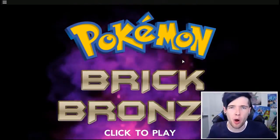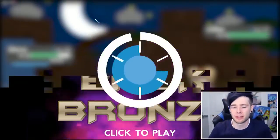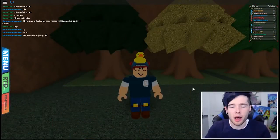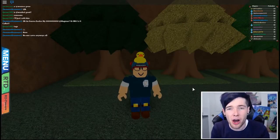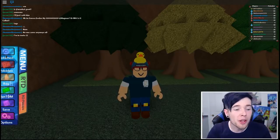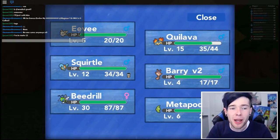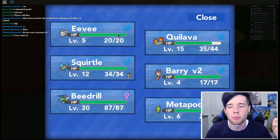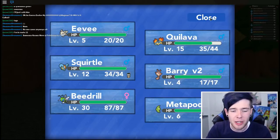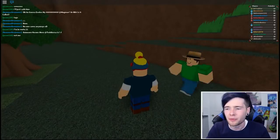Hey guys, Dan here, and welcome back to Pokemon Brick Bronze in Roblox. I'm excited, are you excited? Good, let's do this. So let's begin with what happened last time. We gained our very first gym badge, which was awesome. And to be honest, it was fairly easy. But we also got some brand new Pokemon, including a shiny Eevee, which you can get for free in that house — check out the previous episode. And we got a shiny Beedrill as well, which is absolutely insane. It's level 30, so it's pretty overpowered, so I'm probably not going to use it for now, just to keep everything as fair as possible.